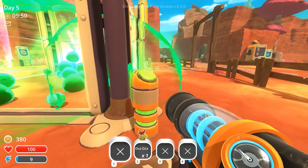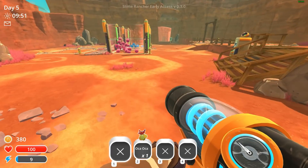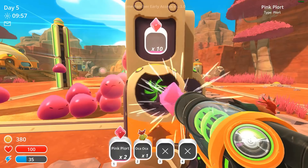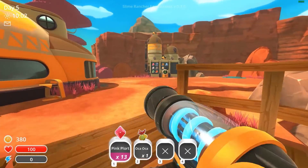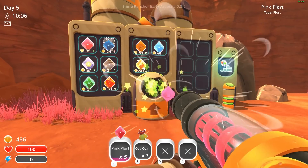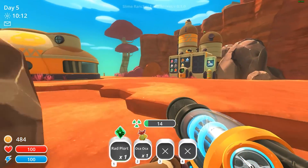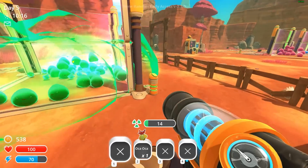That should be enough — plort collector, 500. We're going to make bank. Honestly that speed up is awesome — I enjoy it very much. Pink slimes are going up. We got the plort collector. Can we solar shield it? That's something I want to try. Now it should be auto-collected as the radiation slimes are trying to kill me.